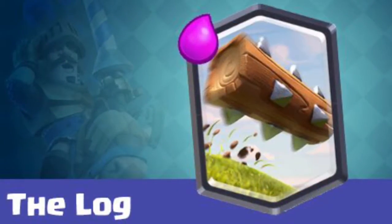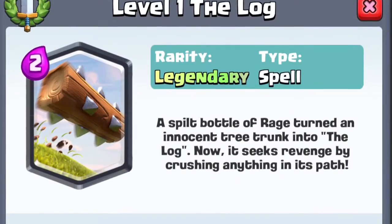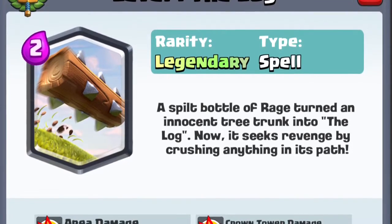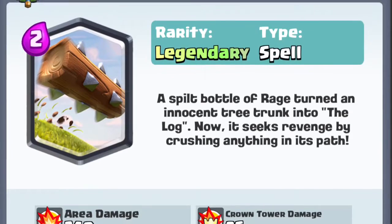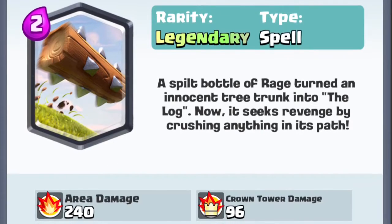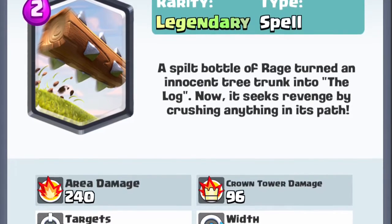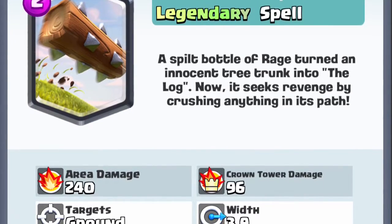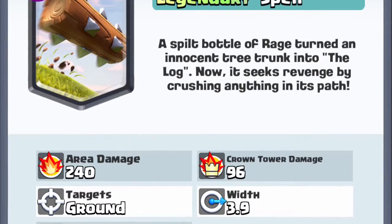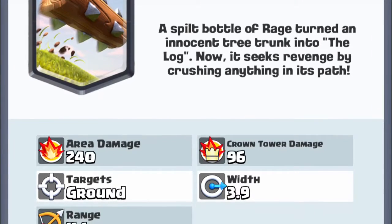First off, we have The Log. The Log is, in my opinion, one of the best spells in the game. I really like it. It does pretty good damage. It's a great counter to Princess, Goblin Gang, Goblin Barrel, and Skeleton Army, and a whole bunch of other cards. I use Log in my deck. It's a pretty good card because it takes down pretty much any small troop, and also it pushes them back. I think it should be an epic, though.